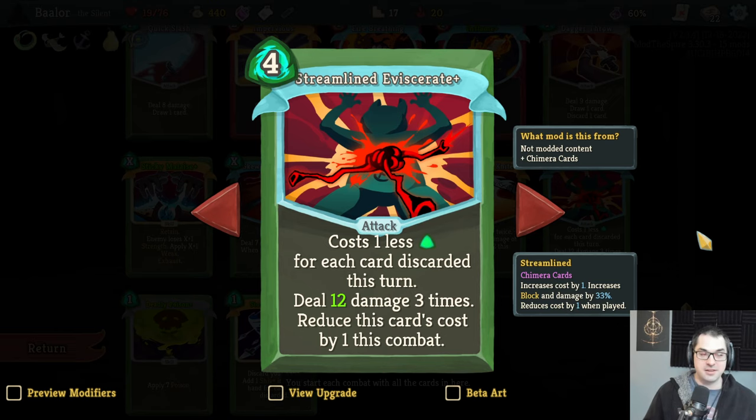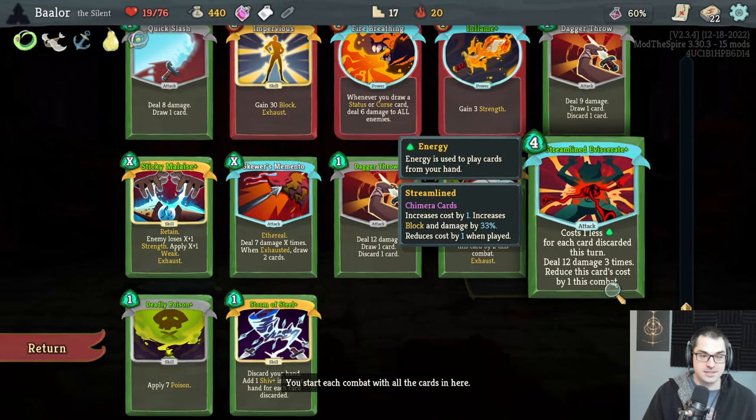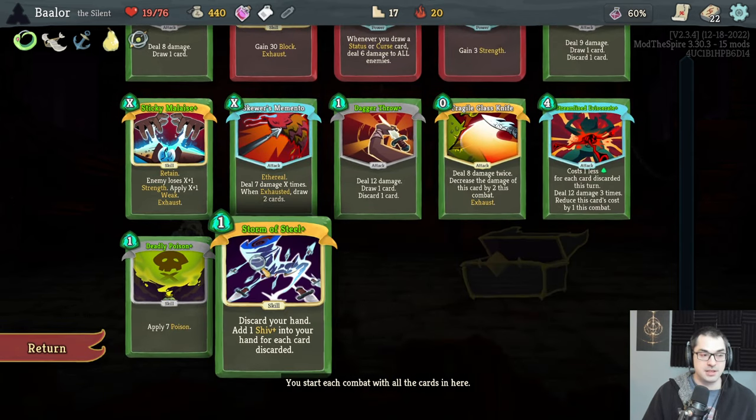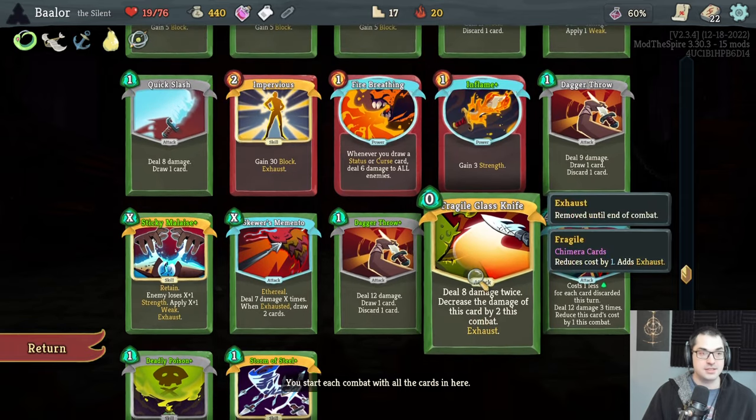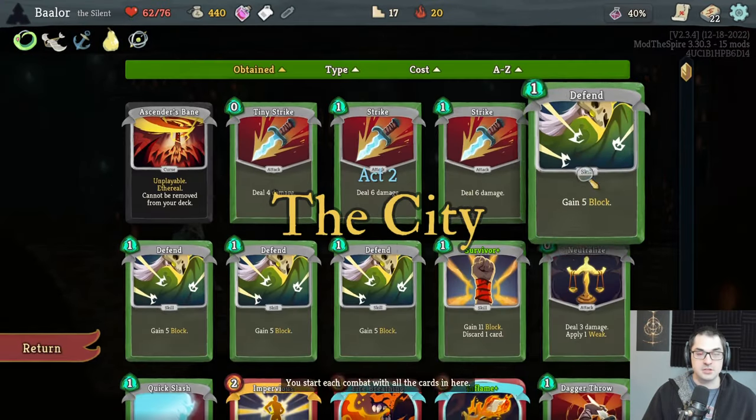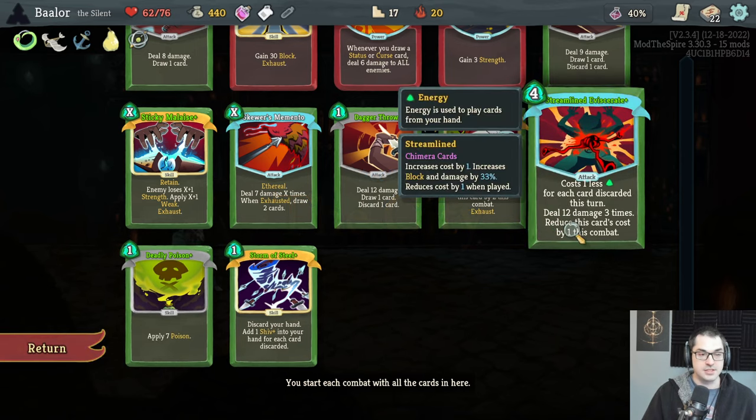That was definitely a chimera card — we got streamlined eviscerate. Cost one less for each card discarded this turn and one less each time you play it. I wonder if that's going to work — eviscerate is a notoriously buggy card with its costs. I wonder if there'll be a functioning interaction here. It also does more damage than a regular eviscerate. It goes really well with the double dagger throws, and a deadly poison plus and a storm of steel plus.